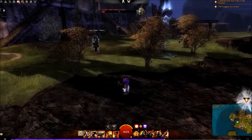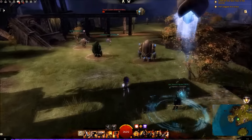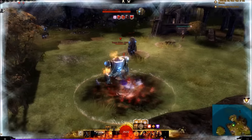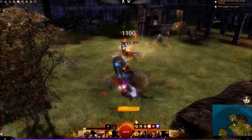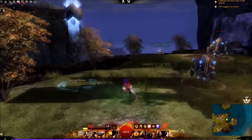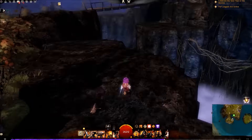I'll demonstrate this quickly with a few targets close together. There you go — you can see it hitting through two targets. We're burning the target behind it for three thousand as well as devastating the initial target. This does a lot of damage if you have a good angle on the enemy team.